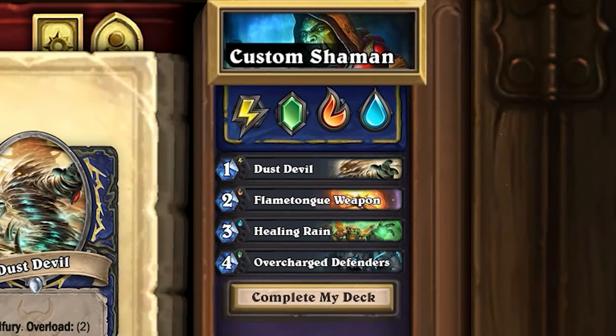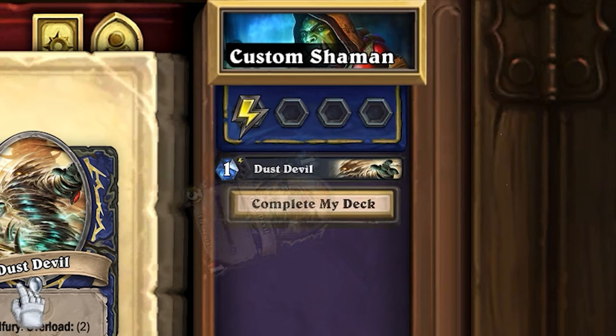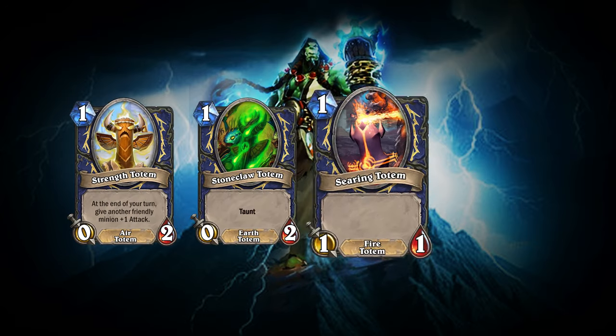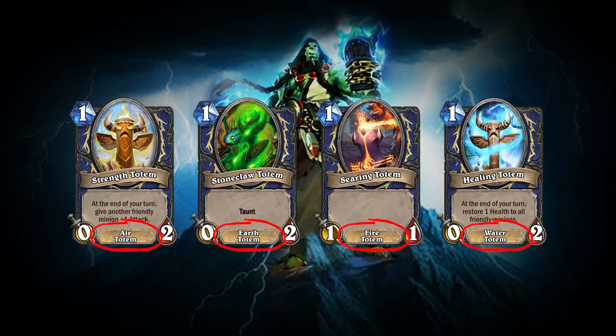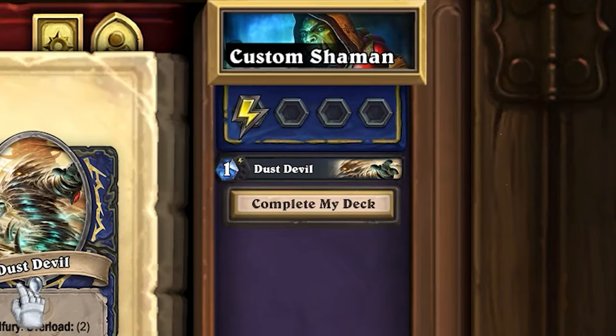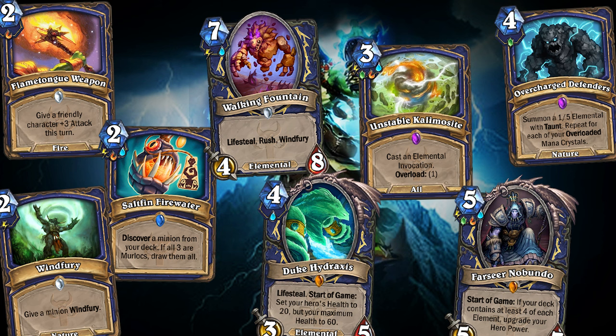I gave Shaman four new runes similar to the ones Death Knight has, that I called Elements: Air, Earth, Fire, and Water. You could include up to all four elements in your deck, and the number of elements you chose would affect your hero power. I also changed the basic totems from the Shaman hero power — I attached an element to each of their minion types, and you could only summon the basic totems of the same elements in your deck. So for example, if your deck had only the air element, your hero power would always summon Strength Totem, which I chose instead of Wrath of Air Totem since I felt that would be too strong. I also made some specialized cards that you could gain access to if your deck had at least the same elements as the ones under the card's mana crystal, and these cards would grow stronger the more elements were on them, since that would dilute the consistency of your hero power.